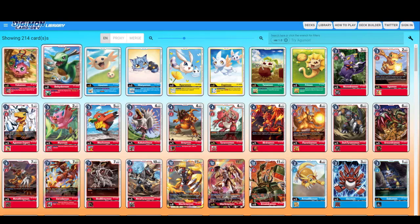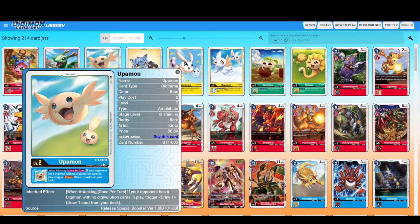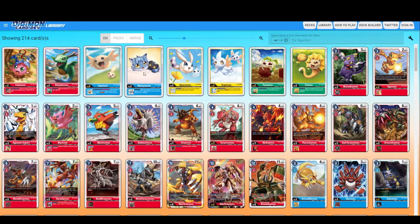We have the two DigiEggs for red — to be honest, they're not that much, but for starters everything is acceptable. You just have to start building decks and see what works and which style of play you like most. The first DigiEgg for blue is Upamon — when attacking once per turn, if your opponent has a Digimon with no Digivolution cards in play, trigger: draw one card. This is a good effect because the blue deck is based on removing the Digivolution materials of your opponent. Drawing one card is always welcome, so Upamon is really good.